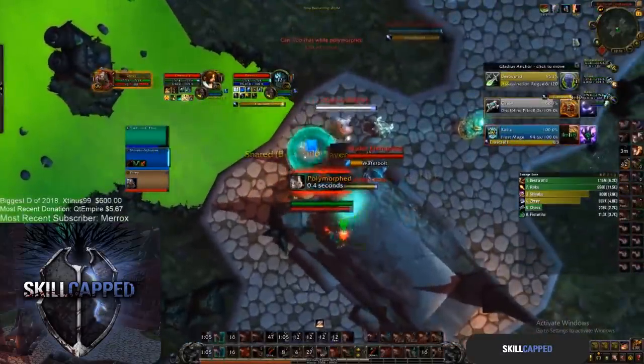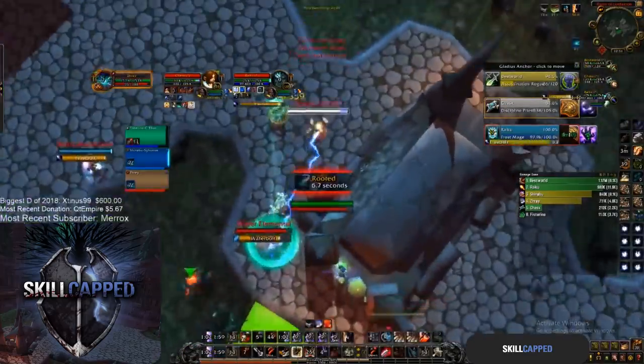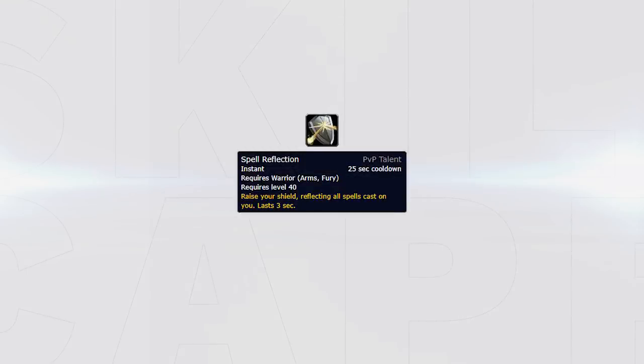Here we can see Zray opt for Battle Stance during his Warbreaker in order to crush the disc priest. He also uses Bladestorm not only to apply pressure but to immune himself from being stunned or sheeped, which is crucial for him to slay the enemy disc. You can also be very disruptive against RMPs by breaking CC yourself — simply using Avatar or Bladestorm as root-breakers to keep up on the disc or rogue allows you to free yourself of CC and increase damage output. Spell Reflection is also great for this: not only can you use it to counter incoming spell damage, but it's ideal for reflecting sheeps on yourself, putting the mage in CC rather than yourself, reducing the mage's pressure and stopping him from controlling the game.